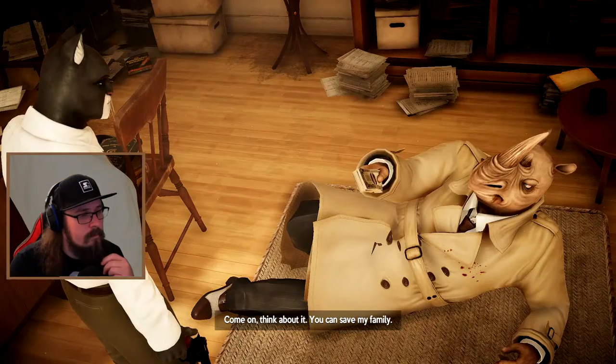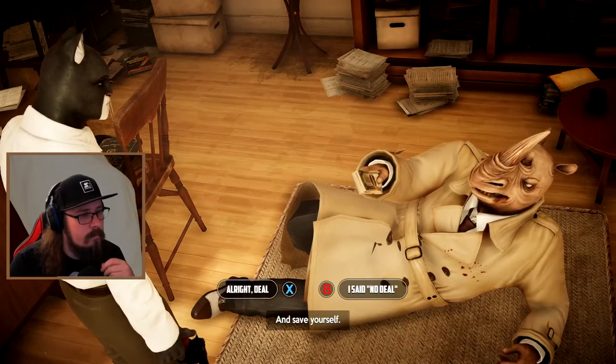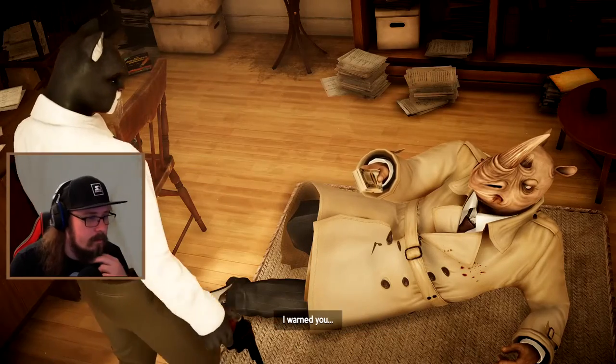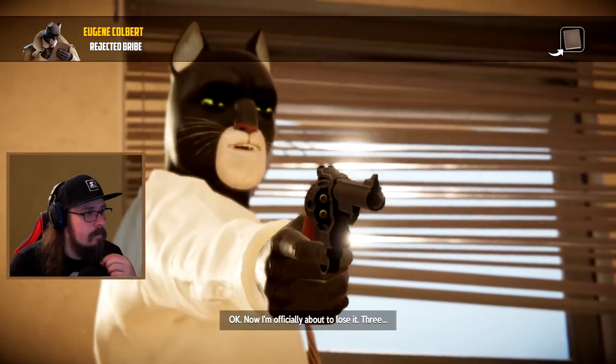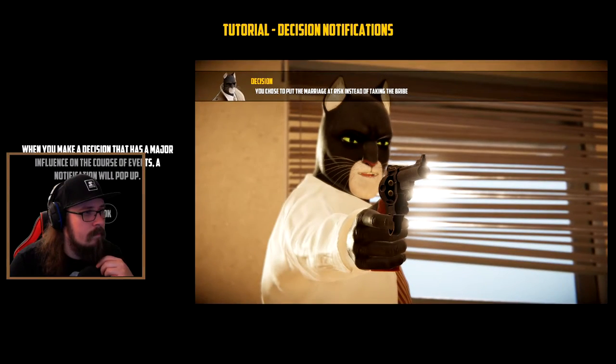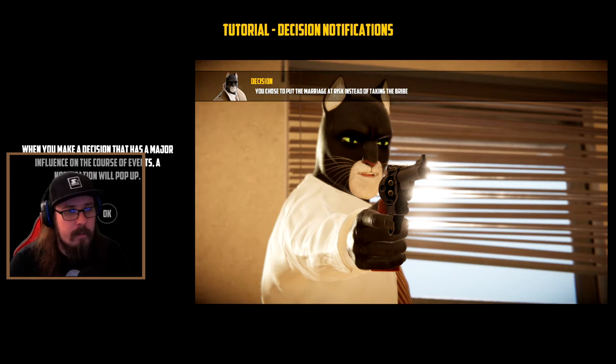I said no deal. I warned you. Okay, now I'm officially about to lose my cool. You chose to put the marriage at risk instead of taking the bribe. When you make a decision that has a major influence on the course of events, a notification will pop up. What kind of major influence is that going to have?